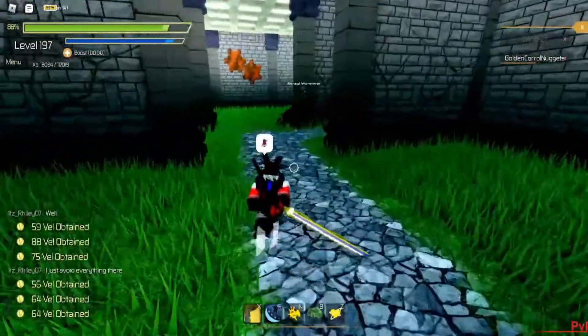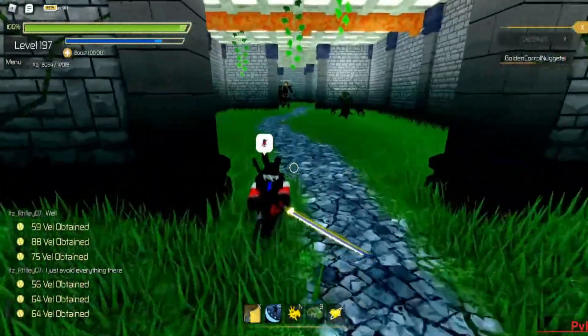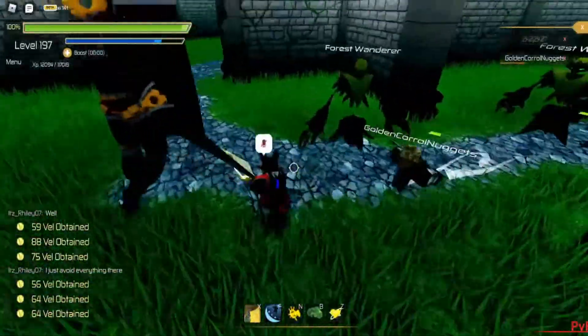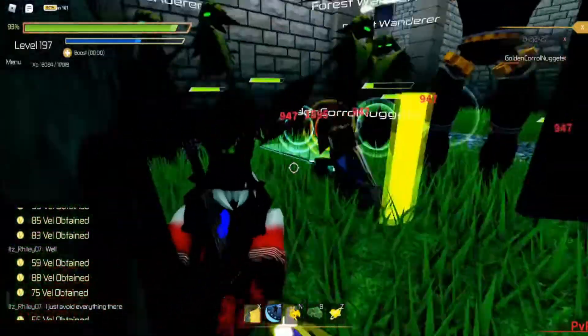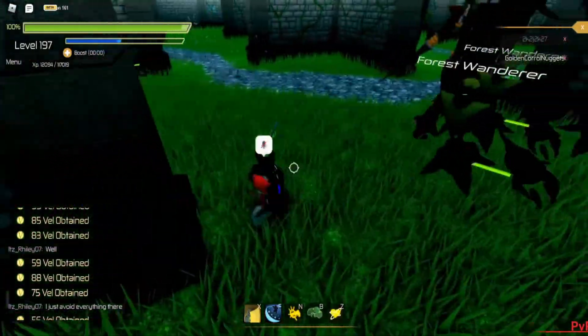The dungeon crusaders are actually pretty easy to kill as they are a robot-type enemy. They drop quite a few things including a Council item and an armor piece — I don't remember the exact armor name off the top of my head.